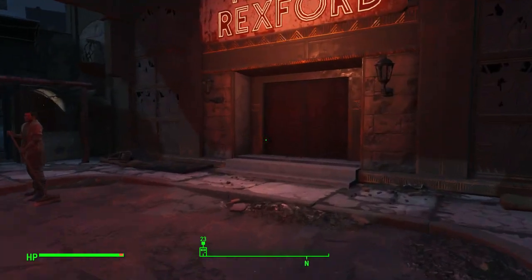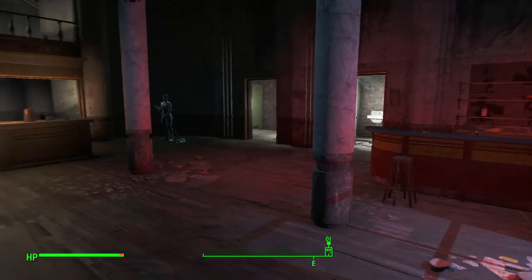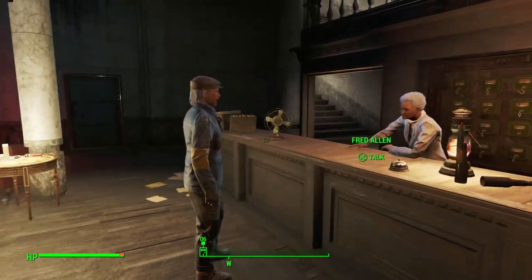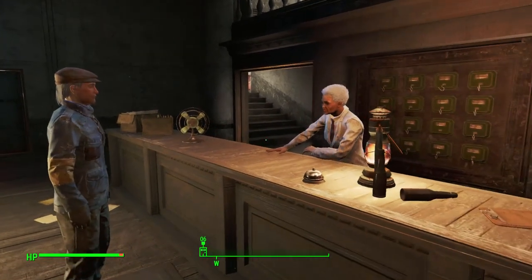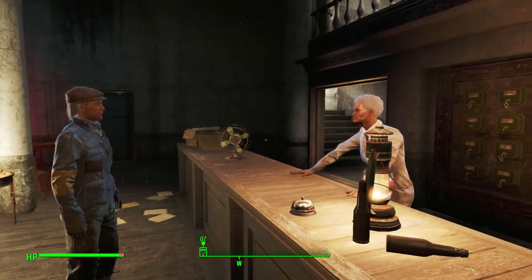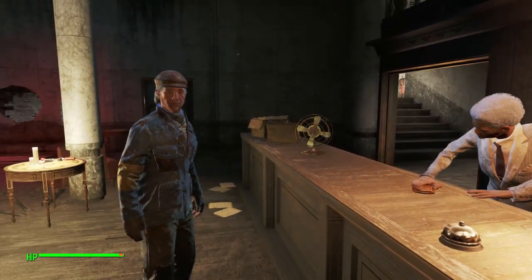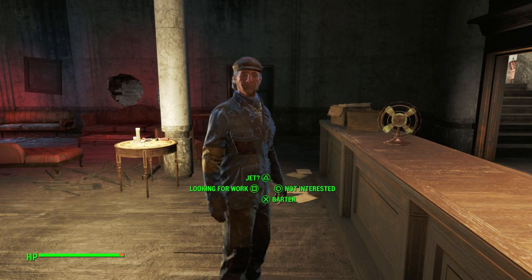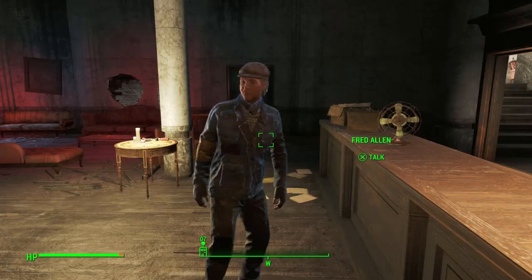We find a hotel — the Rexford. Inside, two workers argue: Fred is lounging in the lobby again instead of working, while Claire tells him it's not all about cooking chems or sampling them. A chem dealer offers us homebrewed Jet at reasonable prices; I pass. The front desk woman cuts straight to the point: one room, payment up front, top floor, last one on the right.